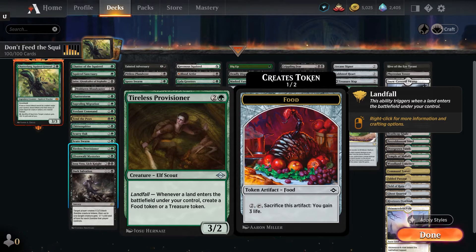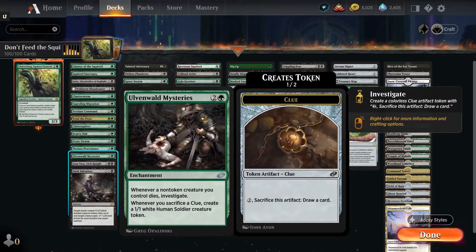Tireless Provisioner — for two and a green, you get a 3/2 elf scout. Landfall: when a land enters the battlefield, create a food or treasure token. Ulvenwald Mysteries — for two and a green, you get an enchantment that says whenever a non-token creature you control dies, investigate. Whenever you sacrifice a clue, you create a 1/1 human soldier token. So you get tokens for non-creatures dying, then when you pop the clues, you get another token — kind of a two-for-one for Chatterfang's token creation ability.